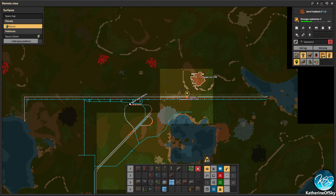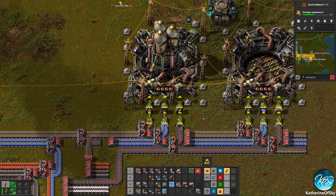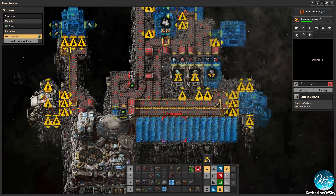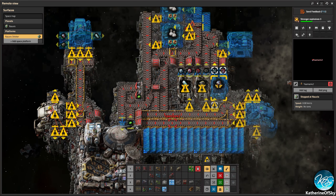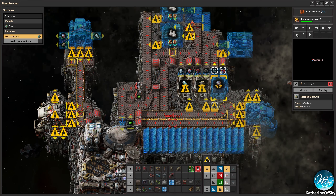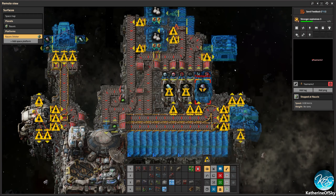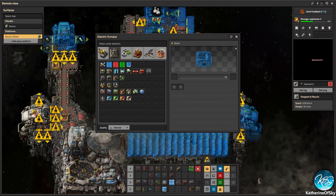That's a mess and a half. It's a lot of belt spaghetti. At the space platform? Yeah. No, it works perfectly — it's great. So we have this central area where the asteroids go around and they get crushed by the crushers, which are over here. You'll see how it works in operation. Oxide crushing, metallic crushing.